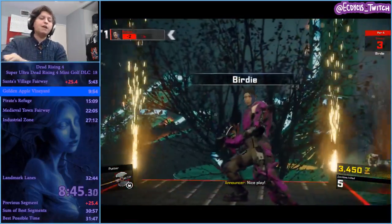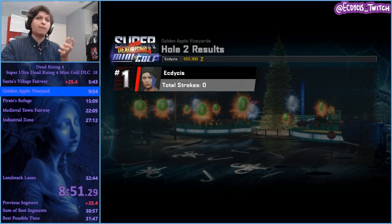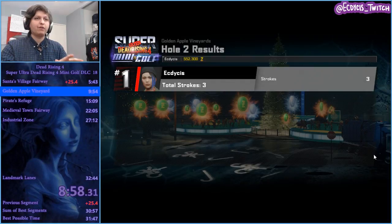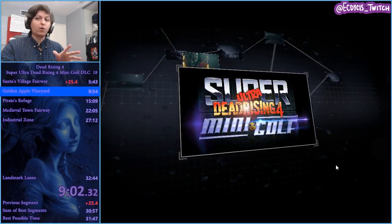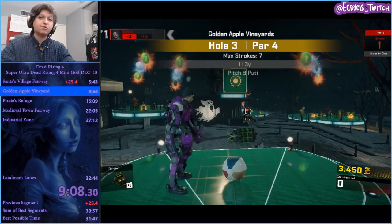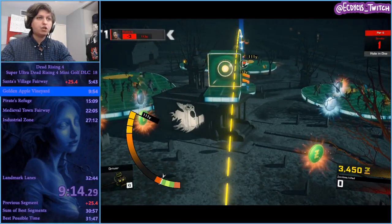It is a downhill slope so it's an end to the right, and about that should do it. Accounting for slopes can be a big thing, and again it's not like Mario where you get numbers. A lot of golf games give you numbers, but all you have here is max range and mid range — you have to do math inside your head. There's a lot more math in Dead Rising 4 Mini Golf than you'd expect. To do Super Ultra Dead Rising 4 Mini Golf you must have a master's degree in mathematics.